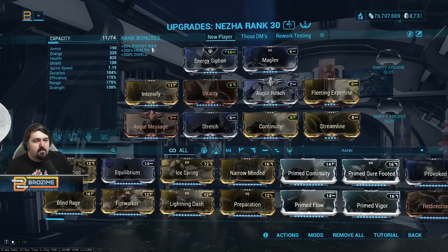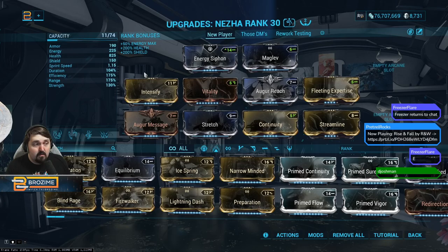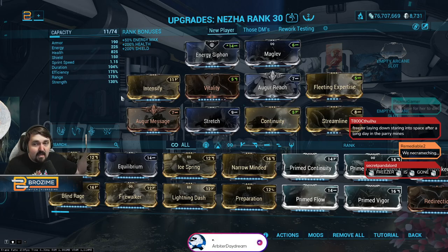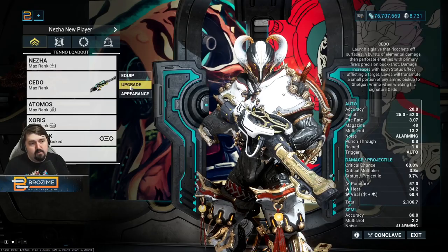So we have a new player Nezha build — this is super accessible. Worth noting: on this build, Stretch and Augur Reach are present. Normally by this point you would have removed those in favor of more strength by subsuming Divine Spears with Roar. However, I'm assuming you didn't go into Helminth and feed it Rhino — even though by this point that stuff is easy.